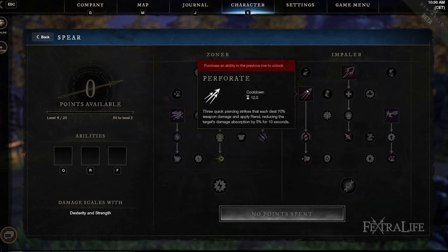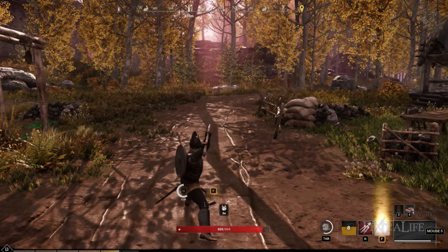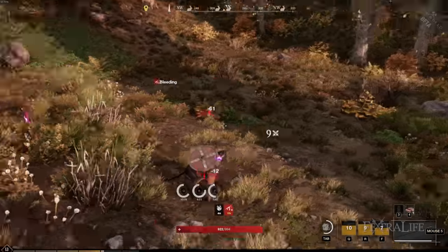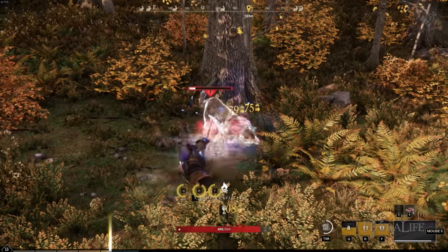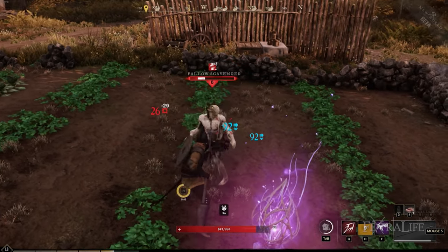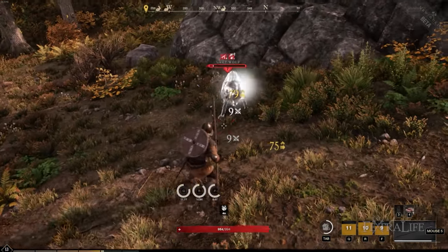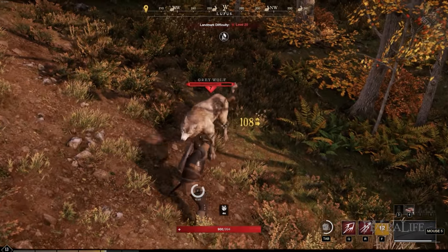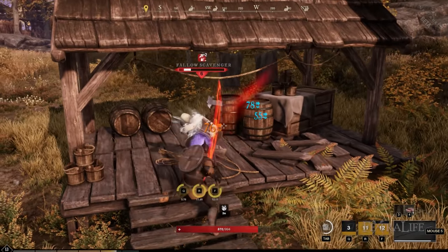Looking at the Perforate ability: it hits three times in rapid succession, doing a little less damage per hit than a normal attack since you're doing three rapid strikes. One thing you'll learn about this Spear is it has a rhythm — your first attack is a bit slow, your second is faster, then there's a lull, and that repeats. Generally, you want to time your abilities between two light attacks. You don't want to cancel after the first light attack to use an ability if possible, because your second light attack comes much faster. If you break that two-hit combo with an ability, your next attack will be slower — so avoid that when you can.